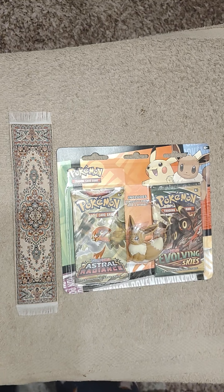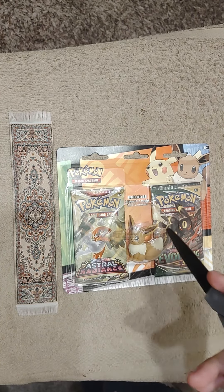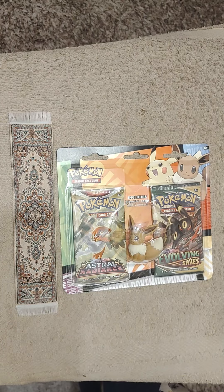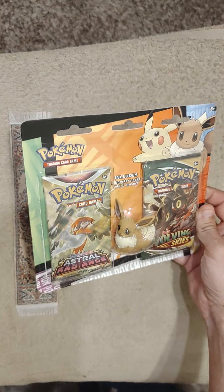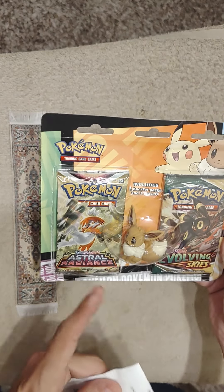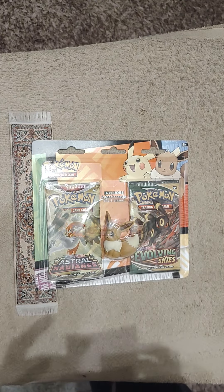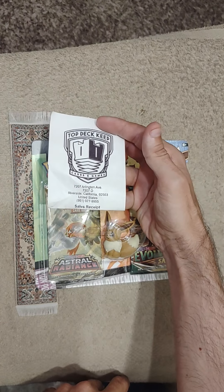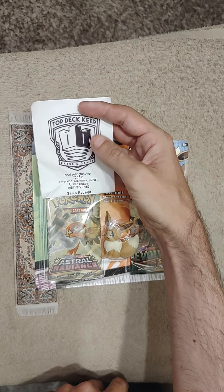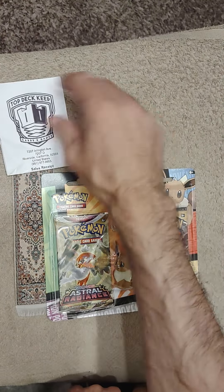Hello friends and welcome to the show! Today we're gonna be opening up the back-to-school blister pack Pokémon cards. It comes with one eraser — there's two versions, this is the one with the Eevee. You know, comes with two packs and an eraser. There's another one that has a Pikachu; I wanted the Eevee one. I got this from Top Deck Keep here in Riverside — it's a pretty good place to get all my tabletop stuff.